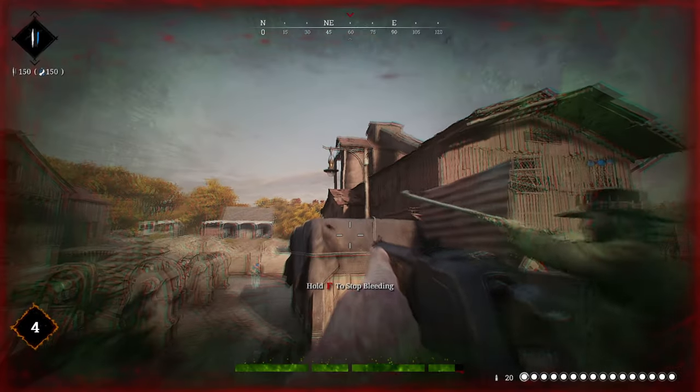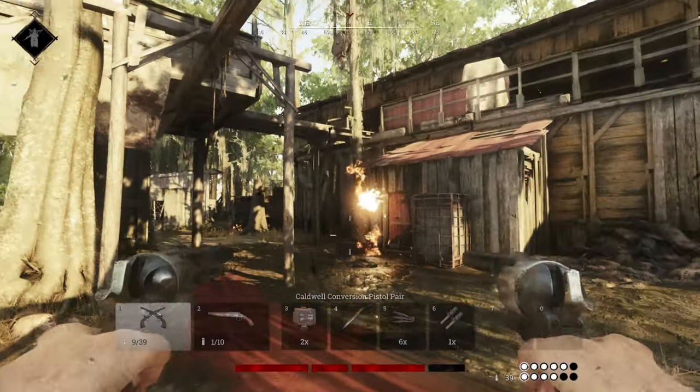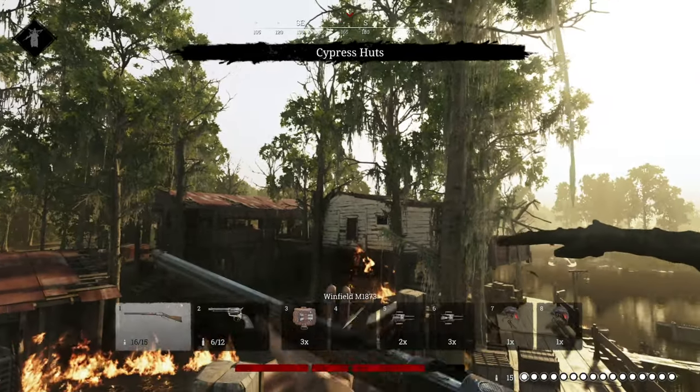The explosion will cause 5 damage to hunters and applies poison and medium bleeding. It also destroys objects like lamps and glass pane windows, so you can burn dog cages or open up a window to better look inside a compound.